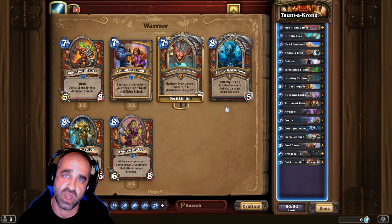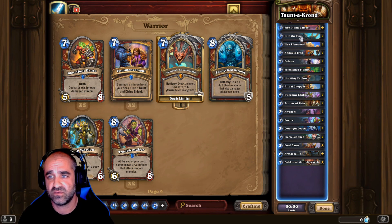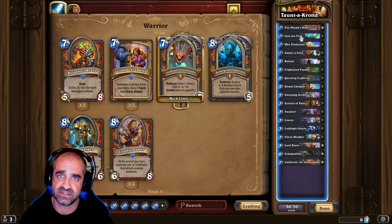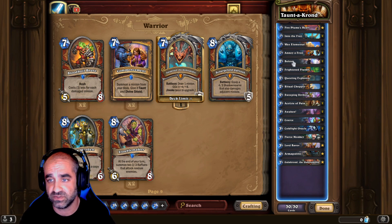So this deck is called Taunt-A-Croned. You got Galakrond in here, you got Fireplume's Heart in here, and Into the Fray — which gives all the taunt minions in your hand plus two, plus two. Bolster gives all the taunt minions on the board plus two, plus two.